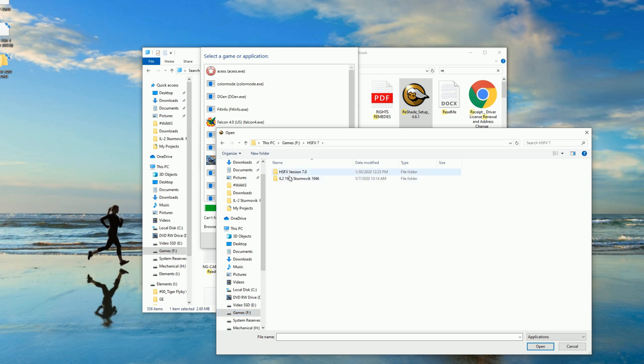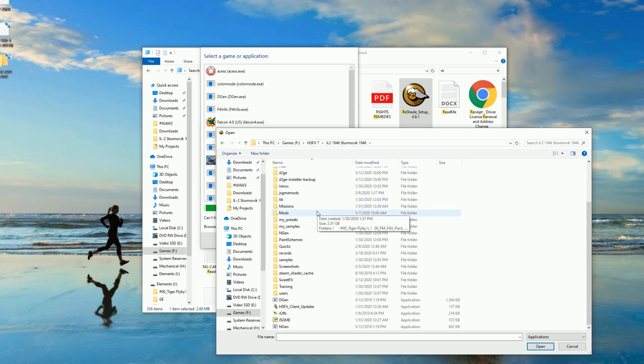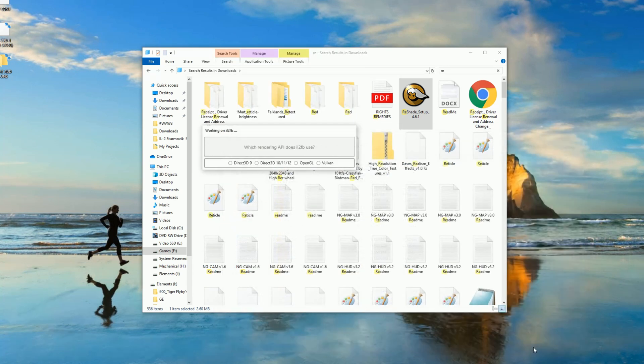I have HFSX. Let's look for the game files — there they are. It looks for the XC. That's going to be it. It's usually going to be a blue box with a red star.